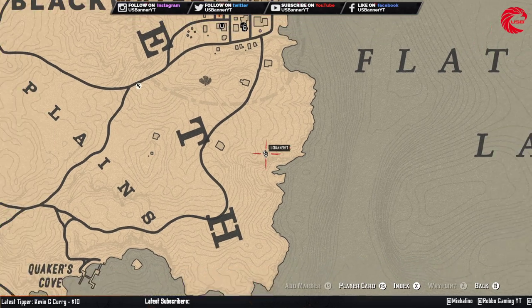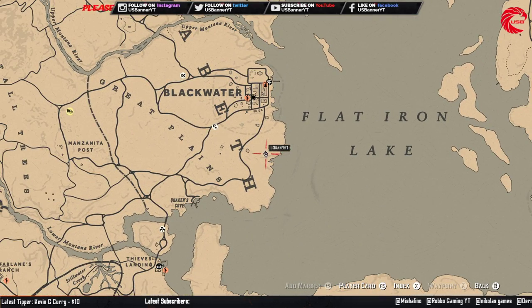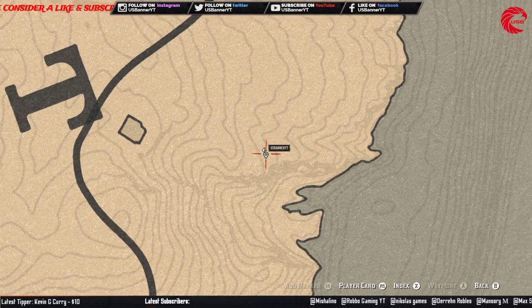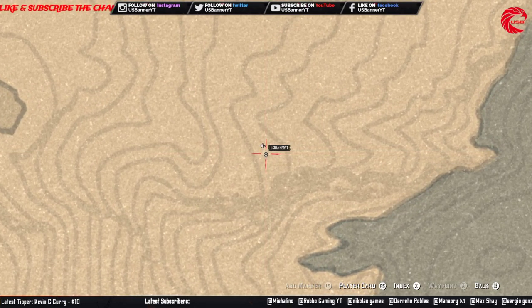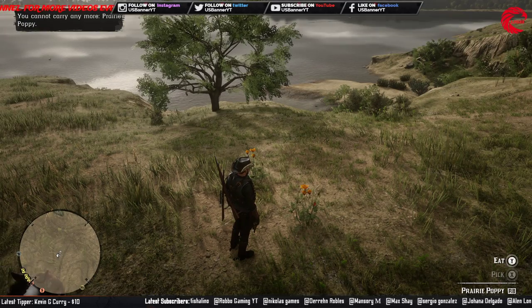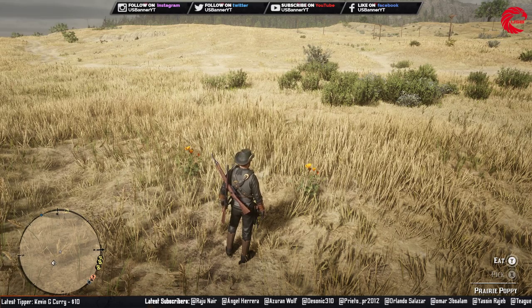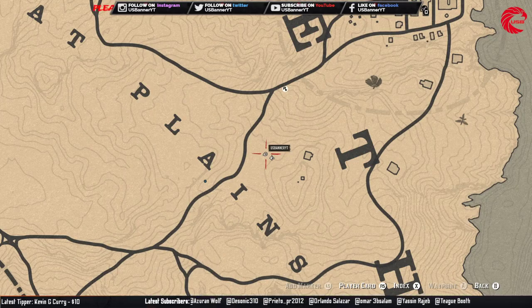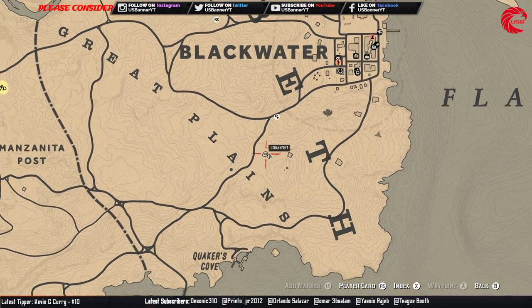Friends, here are two more prairie poppies. Here is where I'm currently standing — go over there and collect two more of them. Let's go for the next location. Friends, here are two more prairie poppies, and here is the location where I'm currently standing.